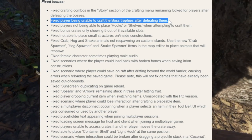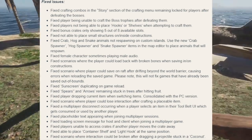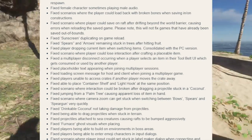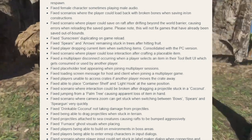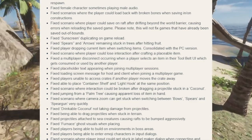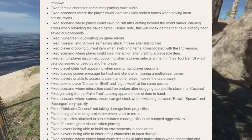They fixed players not being able to place hooks or shelves when attempting to craft them. Fixed bonus crates only showing five out of the eight available slots. Fixed crab, hog, and snake animals not respawning on custom islands. Fixed female characters sometimes playing male audio. Fixed scenarios where the player could load back with broken bones. Fixed a scenario where the player could save on a raft after drifting beyond the world barrier, causing errors when reloading. Fixed sunscreen duplication on game reload. Fixed spears and arrows remaining stuck in trees after hitting fruit. Fixed the player dropping the current item when switching items.